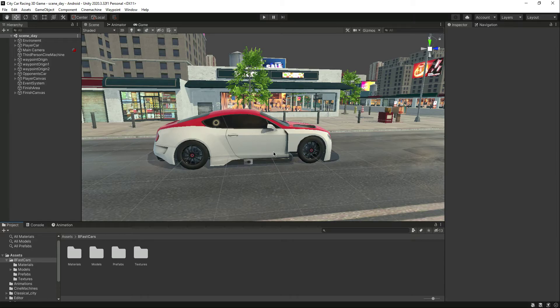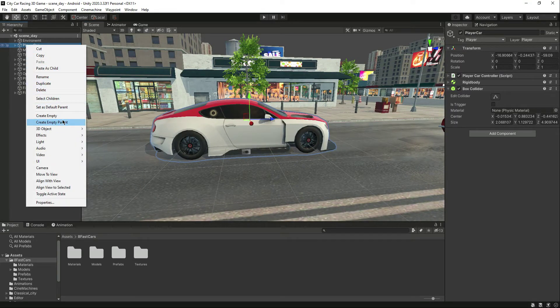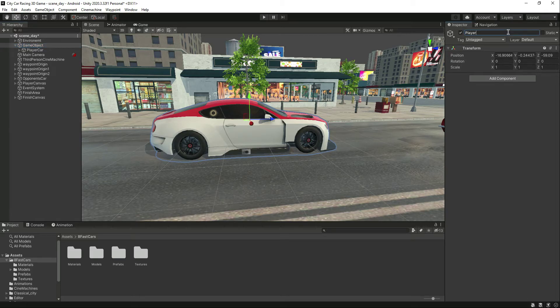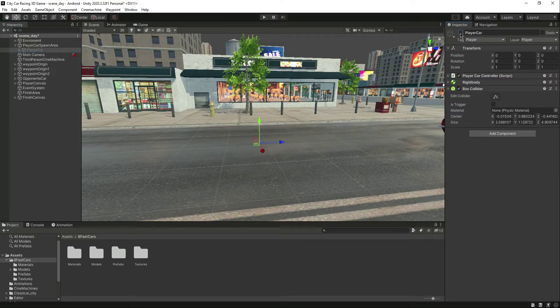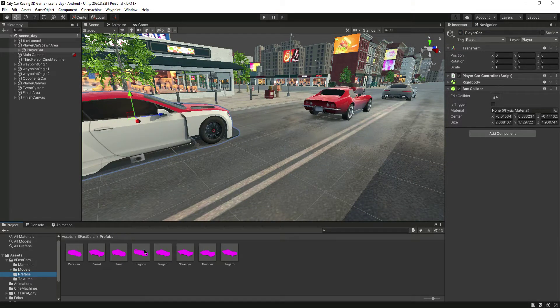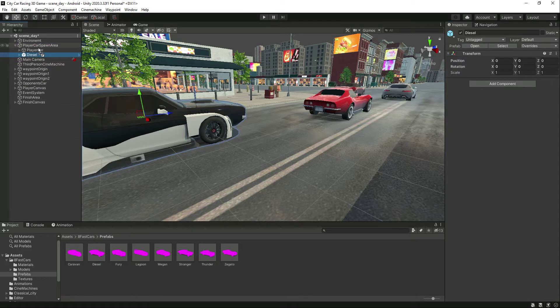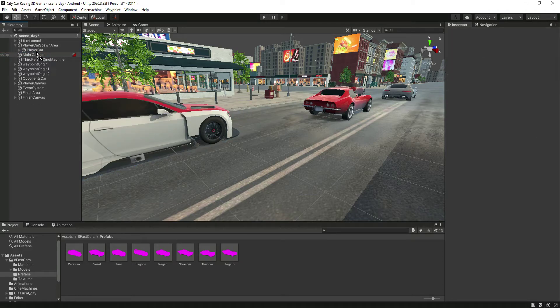For that, click on the player car, then click on 'Create Empty Parent' and name it 'Player Car Spawn Area'. The logic is: if the user selects a car from the main menu, we will simply activate that car here. The player will continue racing using that car, and if another car is selected, that one will be activated instead.